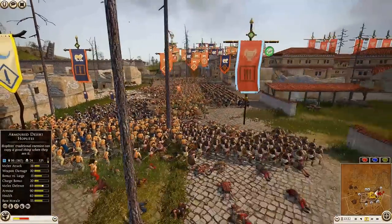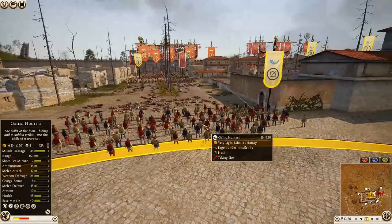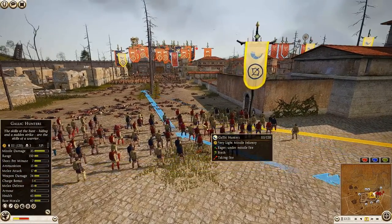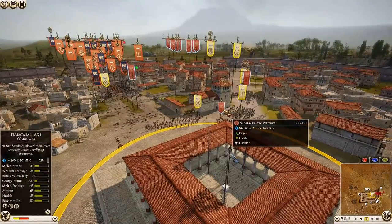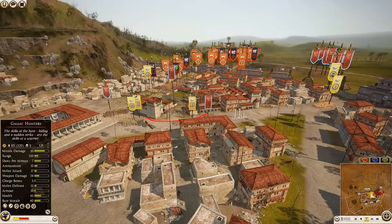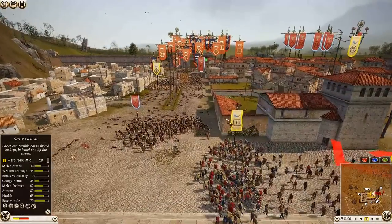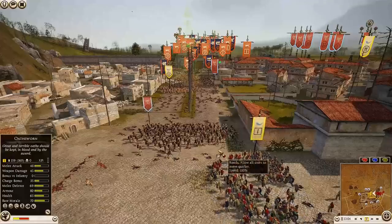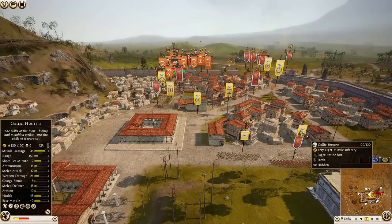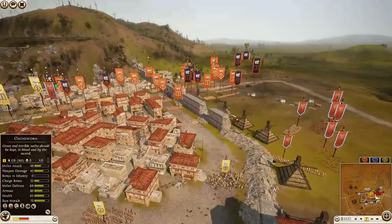Fierce Swords taking on more Thorax Swordsmen. The Armored Desert Hoplite is getting pelted. Arrows flying into the Gallic Hunters — they only have 10 armor, taking a lot of damage, pulling back. Another unit of Nabatean Axe Warriors is moving over. Armored Desert Hoplites pulling away from the main fight. Osworn is starting to move around the corner. The Nabatean general is still sitting outside. Both Massilian Cavalry are over here, with one apparently hiding in the woods.